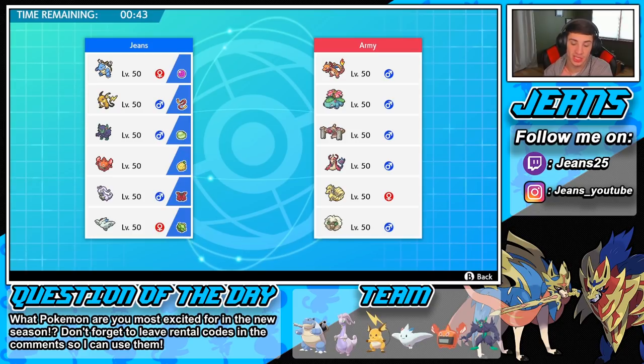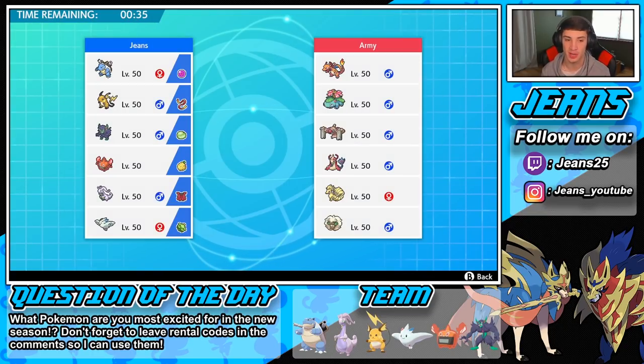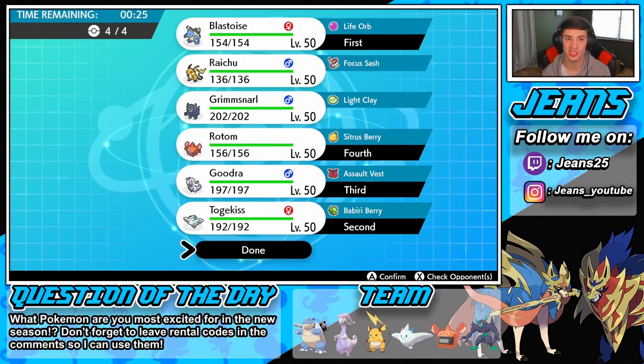Goodra is a Assault Vest user — he's an absolute tank. They have mostly special attackers, so Goodra is gonna be coming in that third spot. Then we need one more Pokemon for the fourth and final spot. I think Rotom kind of takes it — that Electric does a lot of work, and then we have the Fire for the Venusaur as well. Let's do it — Rotom in that fourth and final spot.